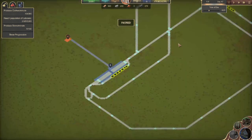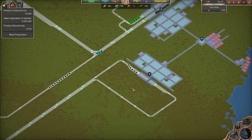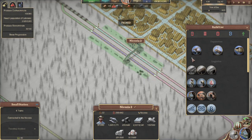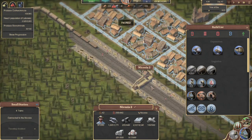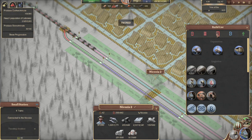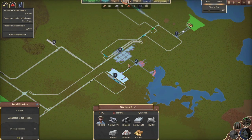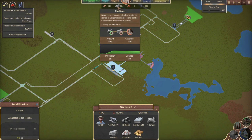There we go, confirm that as well. Hopefully get a little bit more moving out of our station here. We've got little itty-bitty train stations everywhere — easy fix. Trying to max our stations out as we go along here. Should hopefully start seeing this tick up a little bit and our reserves get a little bit better.